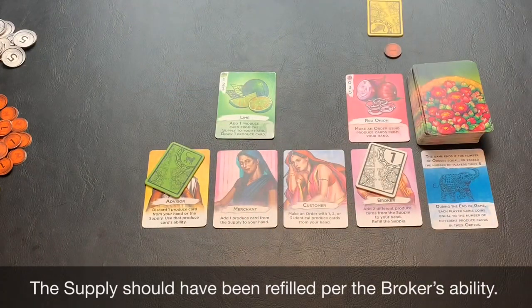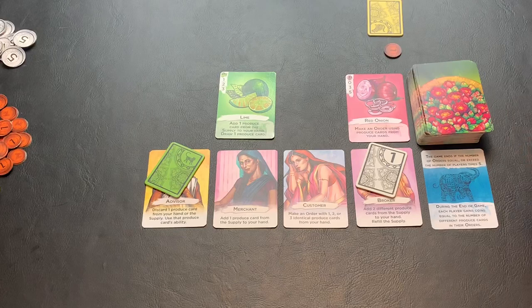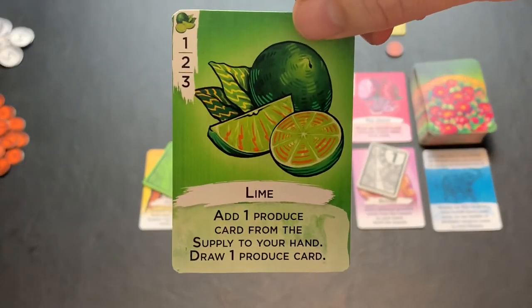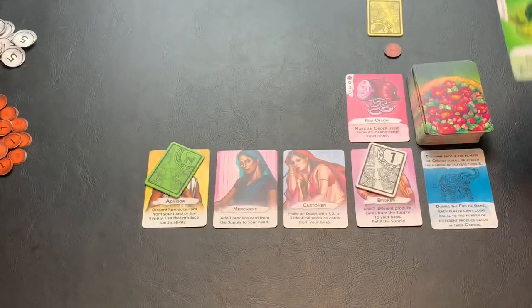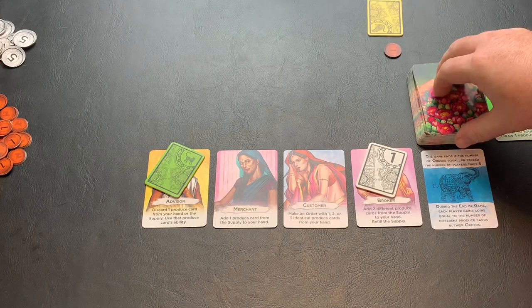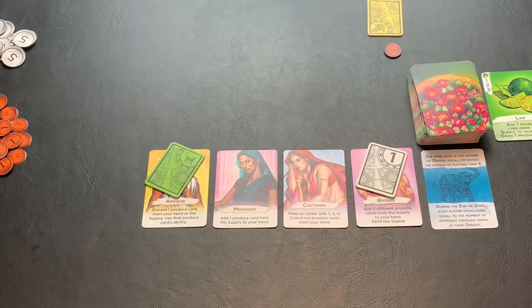They will then place their second tile on the advisor. Discard a produce card from either your hand or the supply and use that card's ability. We're going to discard the lime. The lime says to add one produce card from the supply to your hand and then draw a produce card. So we'll use that card to pick up the red onion, and then we will draw a produce card and add it to our hand.